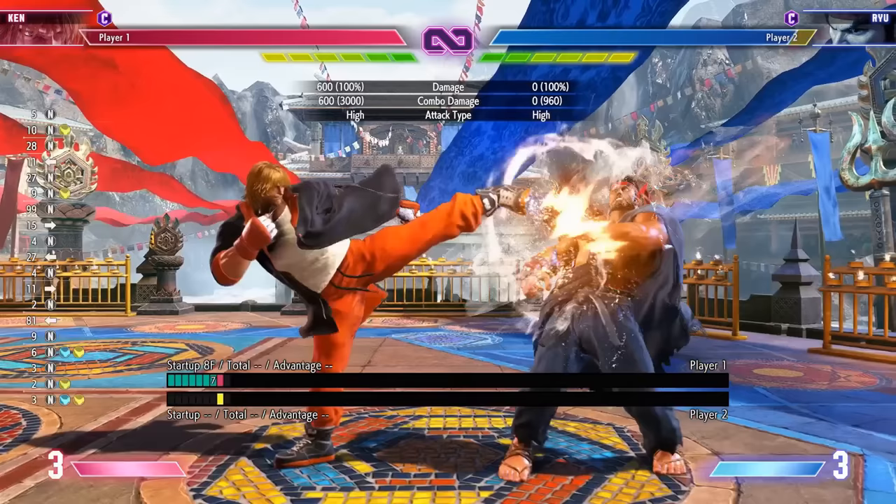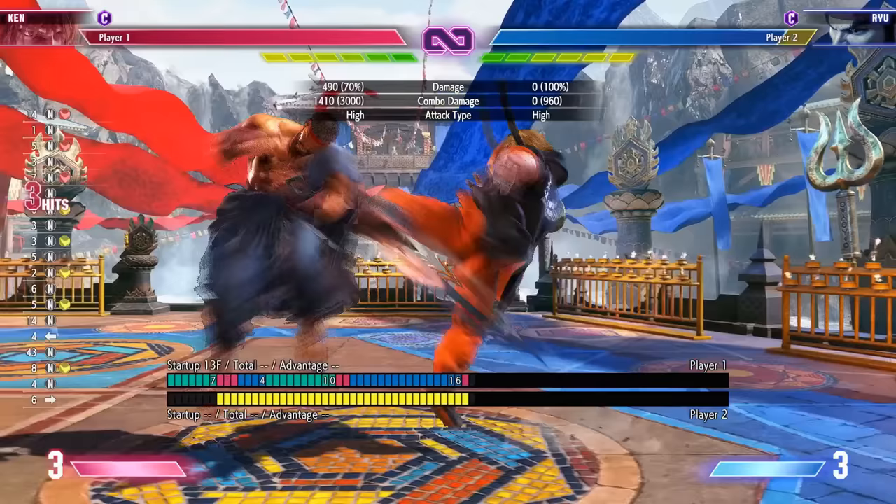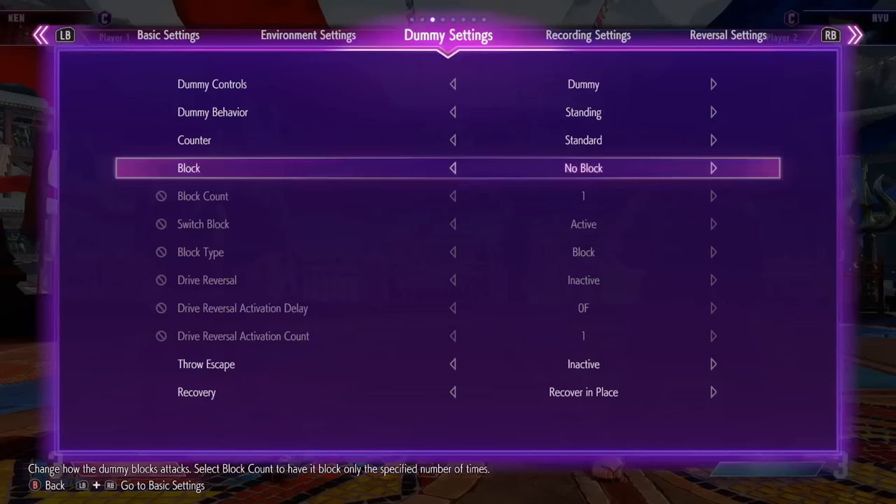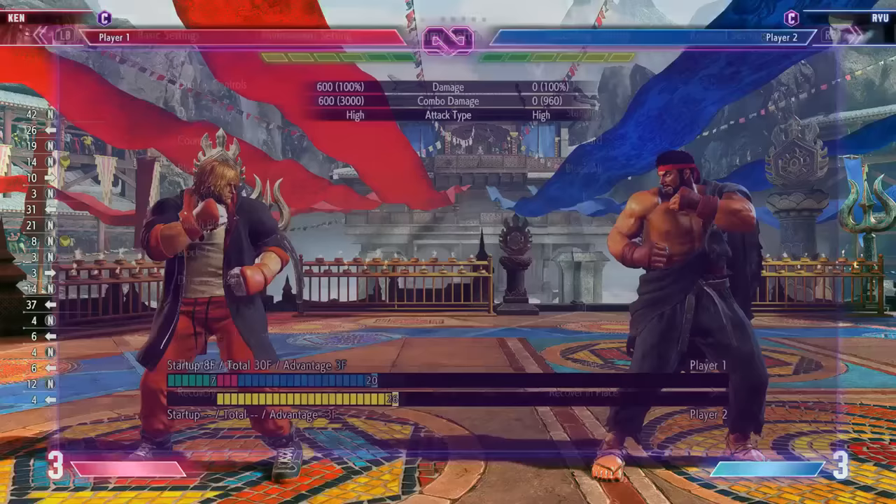Talking about space control — his medium kick dominates neutral. It has a lot of range, almost goes half-screen, and you can easily confirm it into another medium kick, heavy kick target combo, which knocks them down. If people block it, they eat drive gauge damage and it's minus five, so you're completely safe if you space it well.